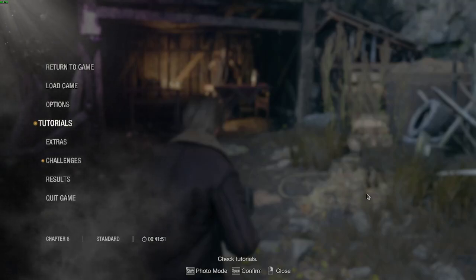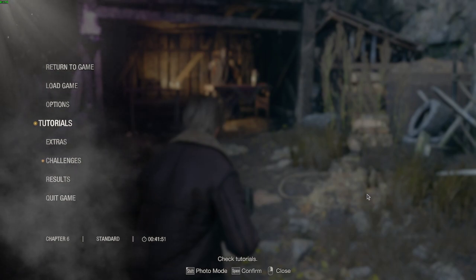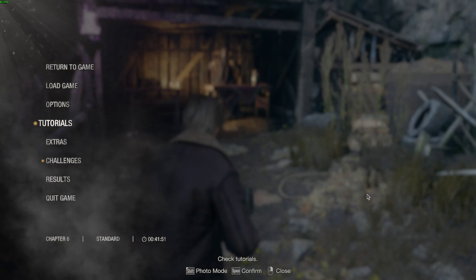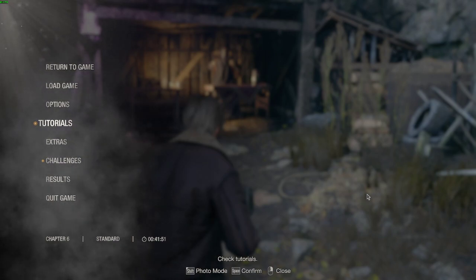Hey everyone, DaddyGato here with another tutorial on the min-death skip. I've seen a few people have trouble with this one, so I'm gonna show you how to do it. First things first, you need to downpatch the game.